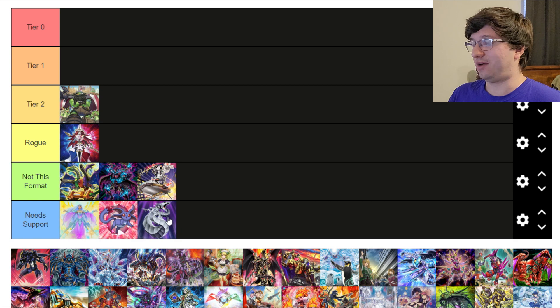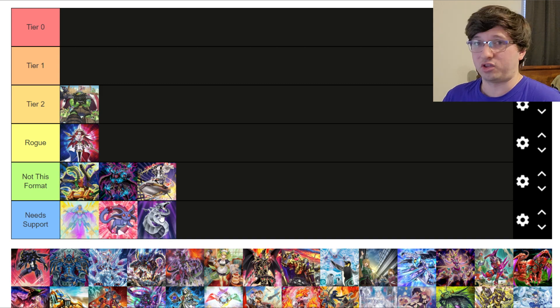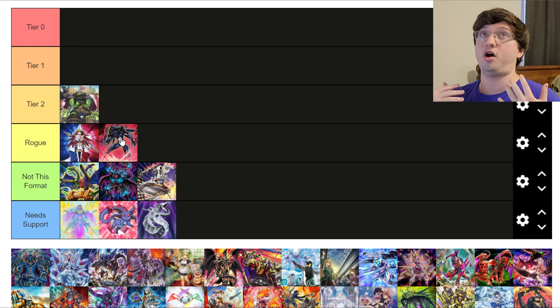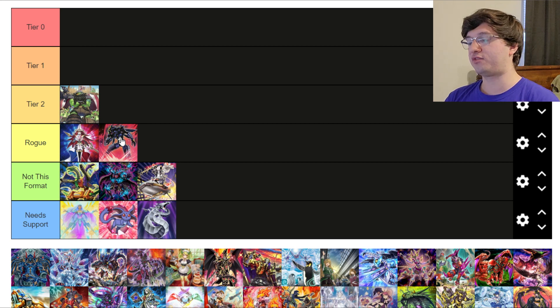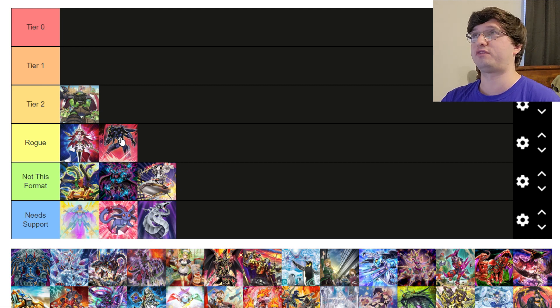Cyber Dragon — Needs Support. It just needs something, because ever since Vérité got banned this deck ceases to exist and it really hasn't been great for a long time. Heroes — I still want to put Heroes in Rogue. This deck is so good because of Dark Law, and even into Kashtira — while Dark Law isn't an instant win like it is against Tier Limits, they can still blow people out going second. They can run a lot of go-second cards and board breakers, they have ways to extend, and DPE is still a really strong card against Kashtira as well. I'm still willing to put this deck in Rogue.